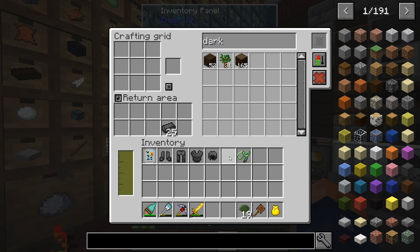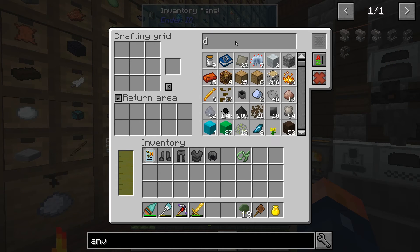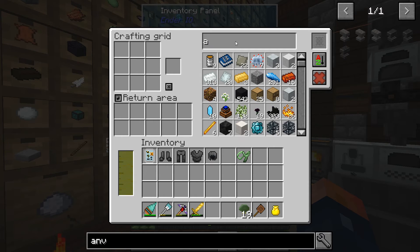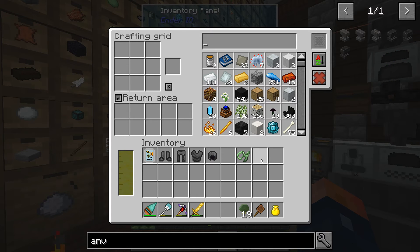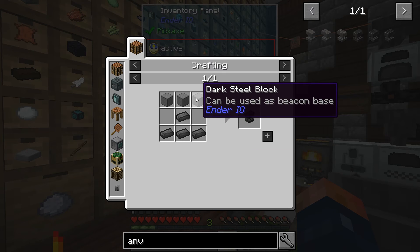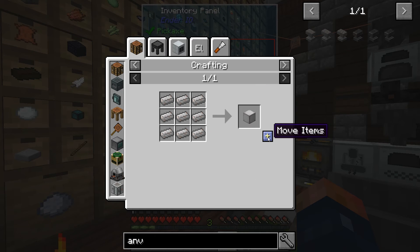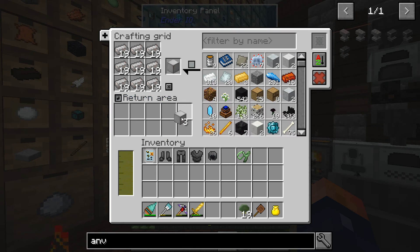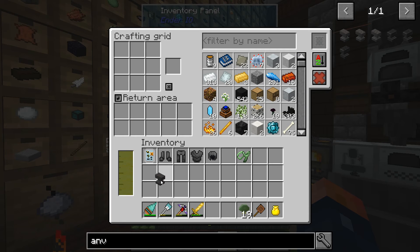There are a few things we're gonna need to empower it, one being an anvil. I think I might have one in here - no I don't. Must have got lost somewhere. I did make one. Let's look up the anvil - there is a dark steel version that requires a lot of stuff. I don't think we're gonna do that. I think we can do this one though. So let's do three blocks of iron and an anvil.